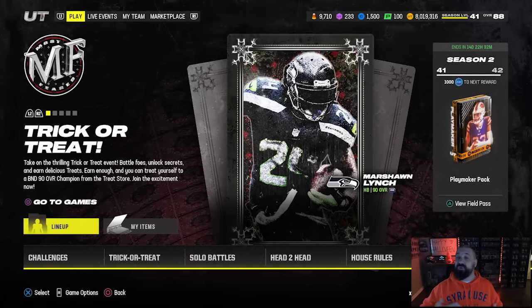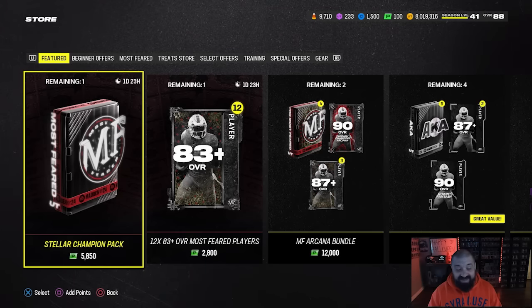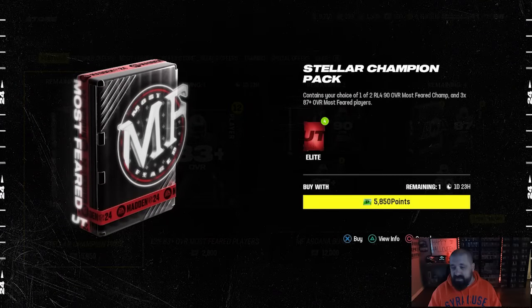With new content usually comes new pack offers. First up we have a Stellar Champion Pack for 50 dollars — you get your choice of one of two release 490 Most Feared Champions, and then 3 87-plus Most Feared players. This one actually isn't terrible. I don't know if the LTDs are potentially in this pack — it doesn't say anything about Arcana cards — but it basically guarantees you Night Train Lane or Elvin Kamara. Not terrible, but I'd pump the brakes on spending that much money right now with such a big promo upcoming on Thursday.